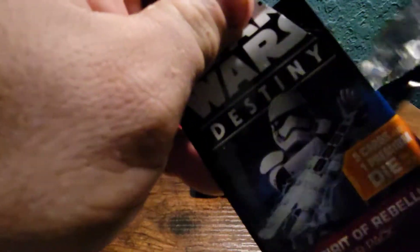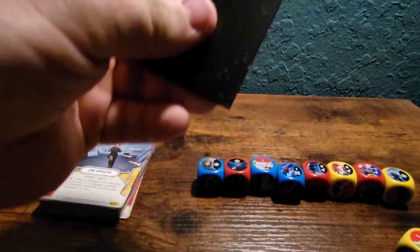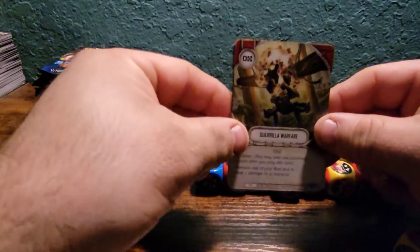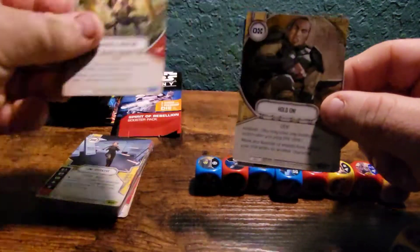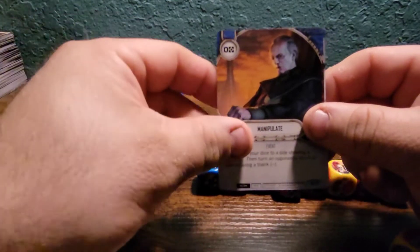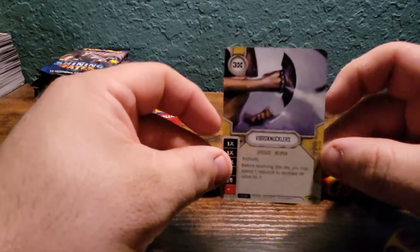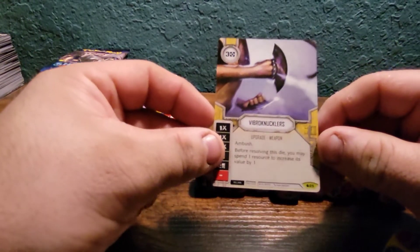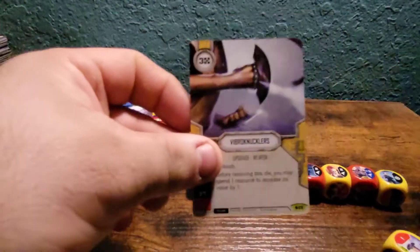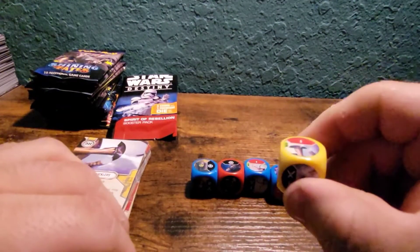Another yellow. Guerrilla Warfare. Manipulate, Lightsaber Throw, nice. E-Citizen, Star Wars Galaxy — of course the dice.